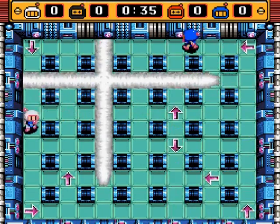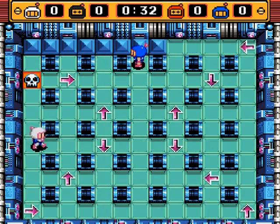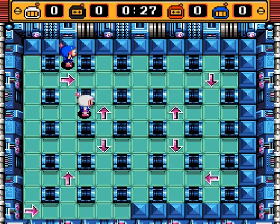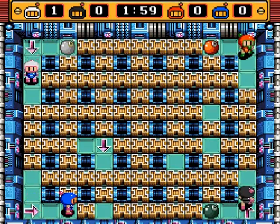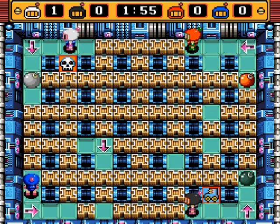Oh, I still haven't shown the arrows — there we go. Yeah, that's how the arrows work. It just makes bombs turn in the direction of the arrows that they go. I think Blue Bomber there could have saved himself by using the kick, but not good AI, not good AI.